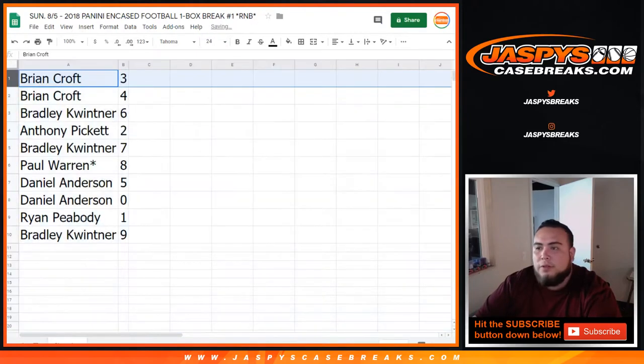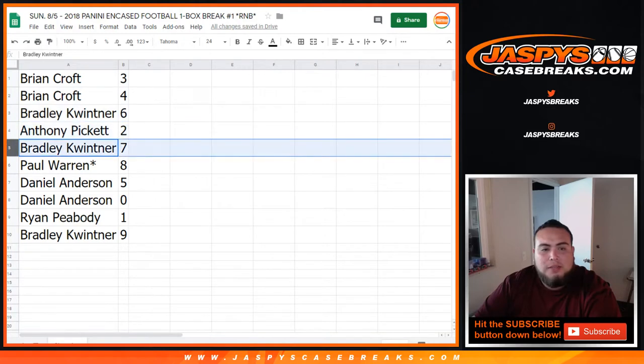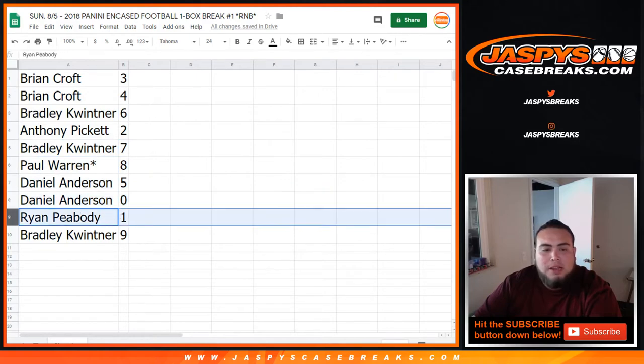So Brian with three and four. Bradley, you got six. Anthony with two. Bradley with seven. Paul, last spot, Mojo eight. Daniel with five and zero — so any of the zeros will be yours. Ryan P., any one-of-ones will be yours. And then Bradley with nine.